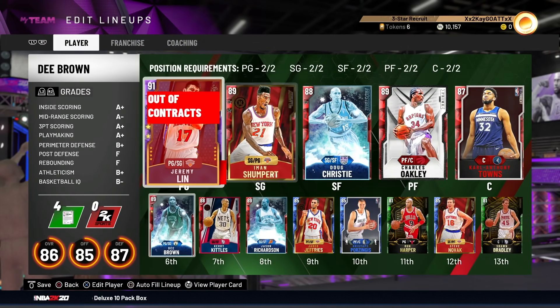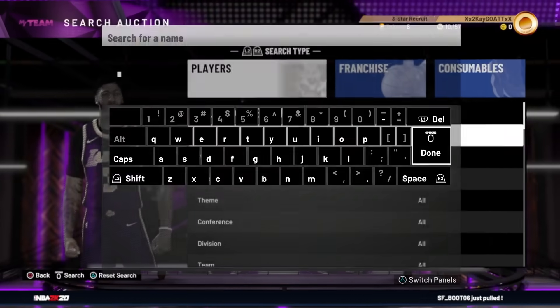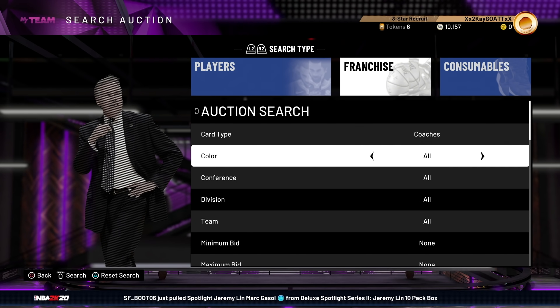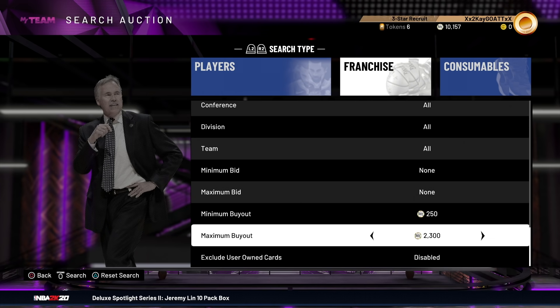This is the team we're running with from yesterday's gameplay. We're playing a couple of triple threat games and managed to get 10k MT. What we're looking to do is buy a coach. Supposedly Mike Malone is like a budget version of one of the Amethysts — I think he's Ruby.